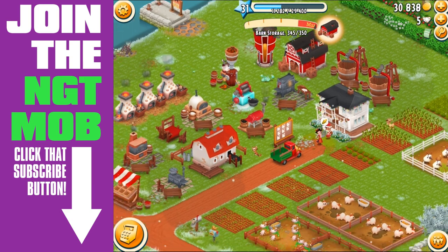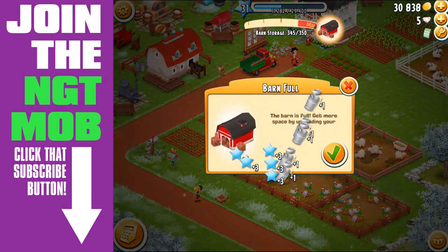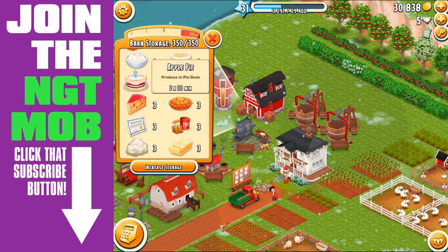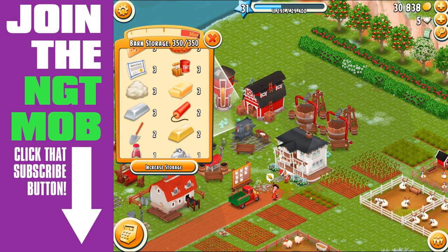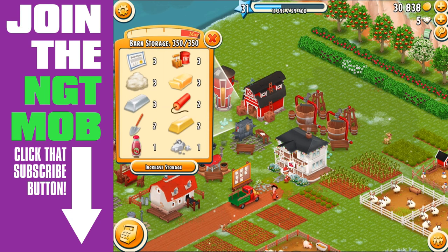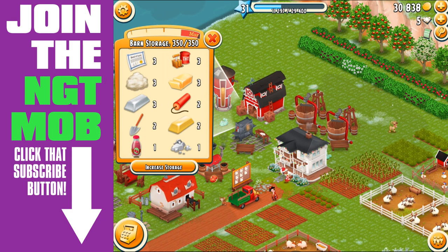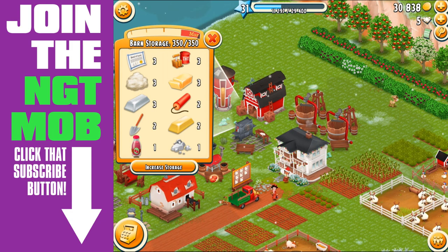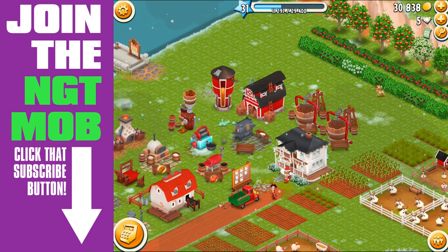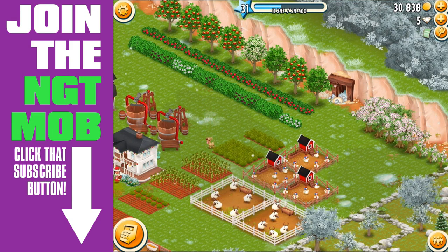Let's pick up some stuff - we'll milk the cows. There we go, 345, and now our barn is full at 350. So I have three TNTs. When you use them on the mine, you're exploding TNT in the mine and in return you're getting some ore - same with the dynamite and the shovel. Dynamite gives you two ores, TNT gives you three, and a shovel gives you four. So obviously the shovel is more valuable.